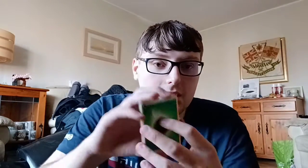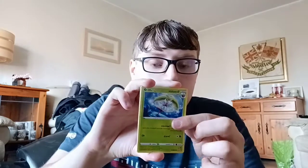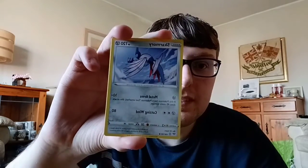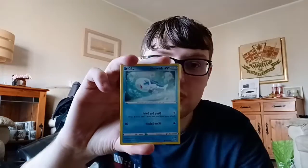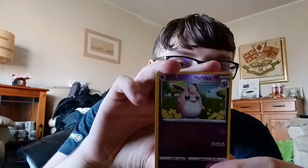Let's put the tin to the side and do the Darkness Ablaze first. There is the Eternatus in this set, which I would still like — I still haven't pulled it. But that's just normal energy. Then we have Torchic, Starly, Jirachi, Squirtle, and a Monkey.